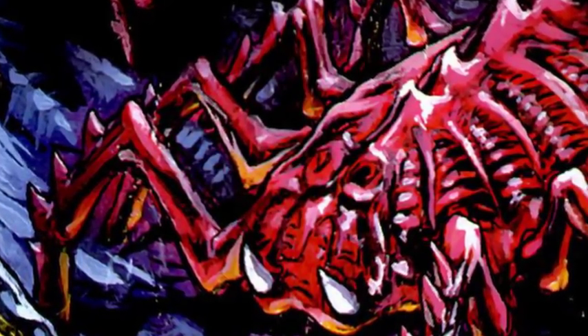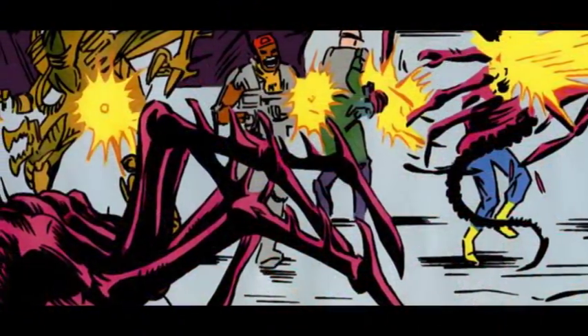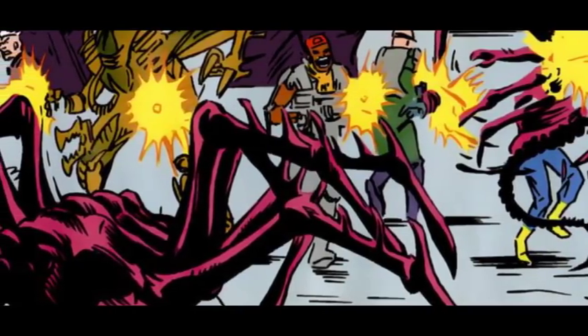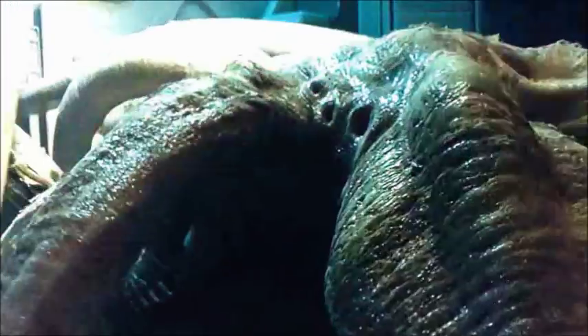But is this evolution at the cost of its ability to impregnate a host? Many believe that yes, this is the case — the giant huggers simply bring hosts to the hive and allow the smaller, standard xenomorphs to play their role. Considering what the trilobite was capable of, however, I wouldn't be too sure of that. Being such a rare, evolved carrier, the giant huggers may reserve their abilities for other uses.